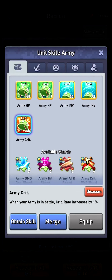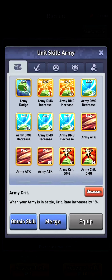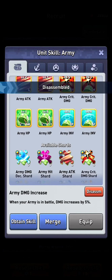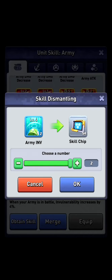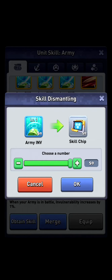For example this is damage increase normal, because it doesn't have a star on the left top. So I click on disassemble and I say disassemble all of them. And now I got 56 skill chips. As you can see it takes a while to do them all.